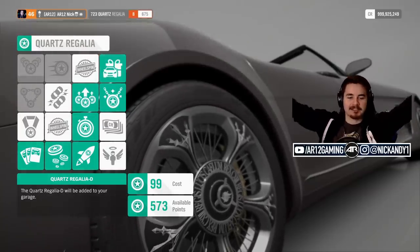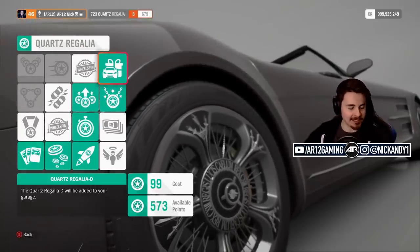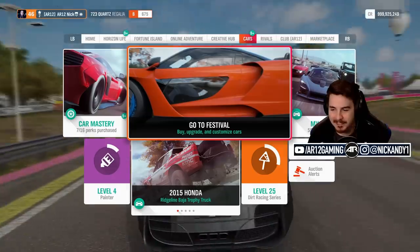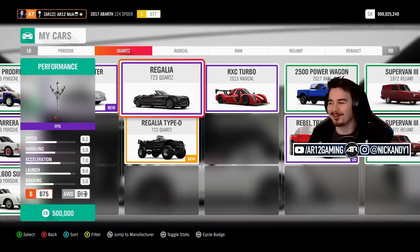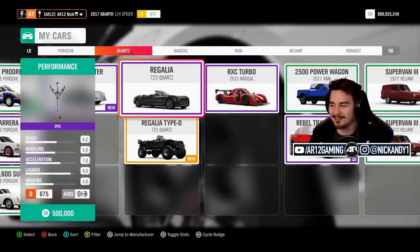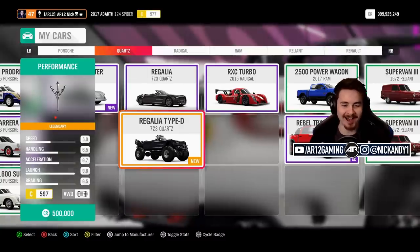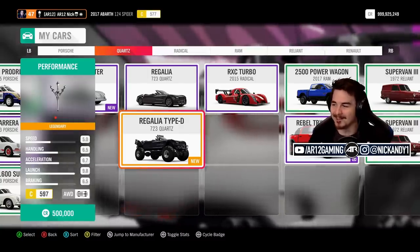99 skill points - done! The Quartz Regalia Type D is now in our garage. Here we go - this is what I'm talking about. The Regalia versus the Type D. How goddamn cool is that thing?